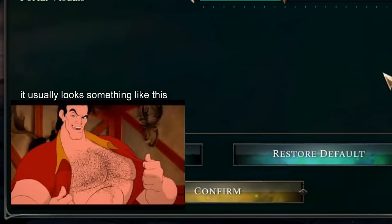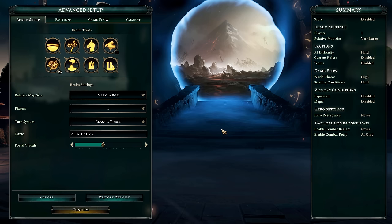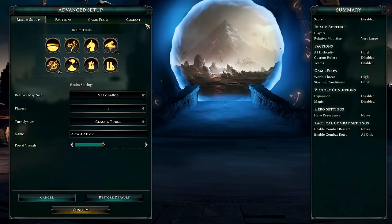First, a quick bit of housekeeping. I wanted to let everyone know the reason I don't have a webcam down in the bottom left like I usually do. I recently moved to a new apartment and the lighting just is not right for it, so until I figure out a solution I'll just be running with no webcam. It's probably not going to make a huge difference, but I figured I'd let you know.